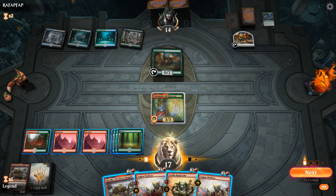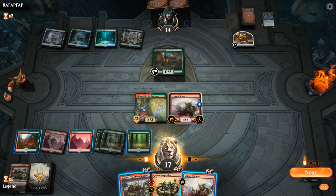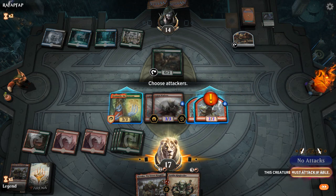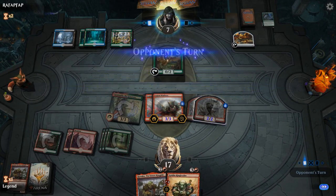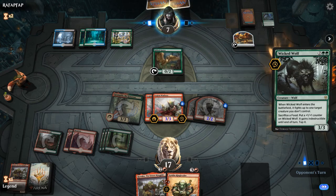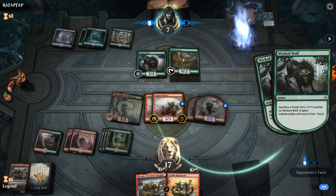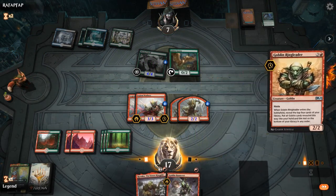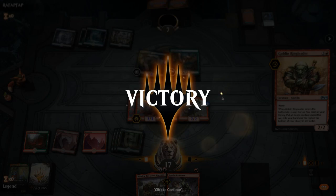Six mana total — double three-drop seems pretty good. Can go double Warboss or Warboss plus Krenko. Double Warboss is tempting — gets a couple 2/2 tokens right away, applying maximum pressure to punish the opponent's stumble. We've got Ringleader to refuel. They do have another Wicked Wolf with a Food, but if they sacrifice the Food the Wolf will be tapped. Pretty sure they're dead here to Ringleader. Beat Sultai Food with Gruul Goblins.